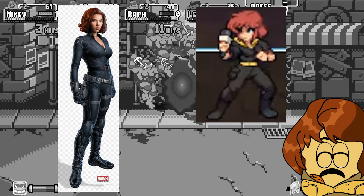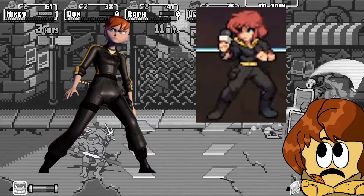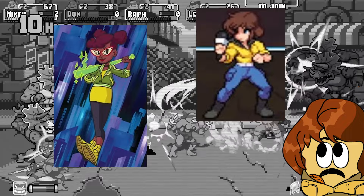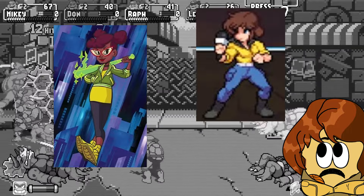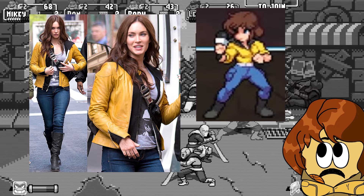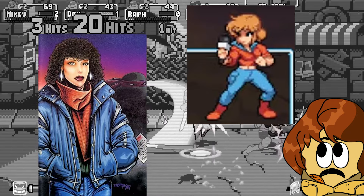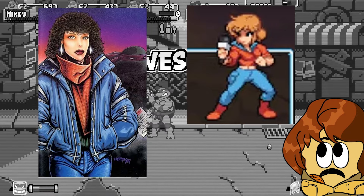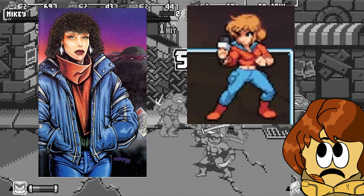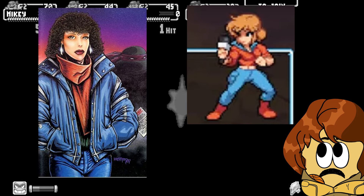Fifth is her Black Widow Avengers outfit — just kidding. This is her black and yellow ninja jumpsuit that she wore in the later seasons of the 2012 show. Now for Palette 6, for some reason they opted out of representing April's Rise design and instead went with her 2014 movie design when she was played by Megan Fox. Palette 7? I'm not quite sure what Palette 7 is. This could be a reference to that Mirage cover where she has the perm, but the hair doesn't really match here, although she does have the orange shirt and blue jeans, and the blue collar could be representing the jean jacket she's wearing there.